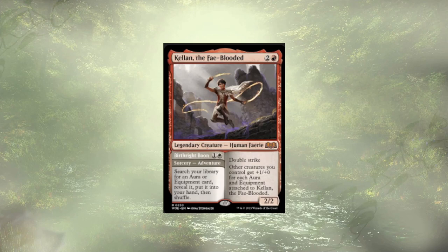Kellen, the Fae-Blooded, is an adventurous human fairy. A two-mana tutor. Once they hit the field, they are a 2/2 double striker, and all of our other creatures are going to get a little bit bigger for us, kind of piling on equipments and auras to them.